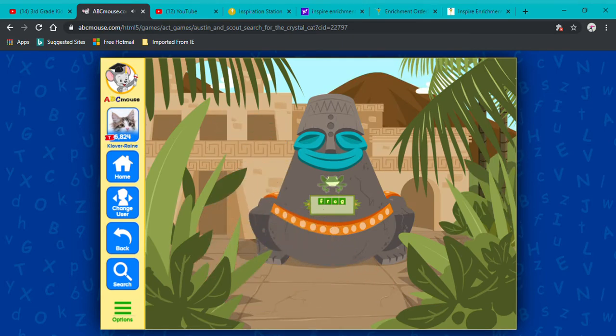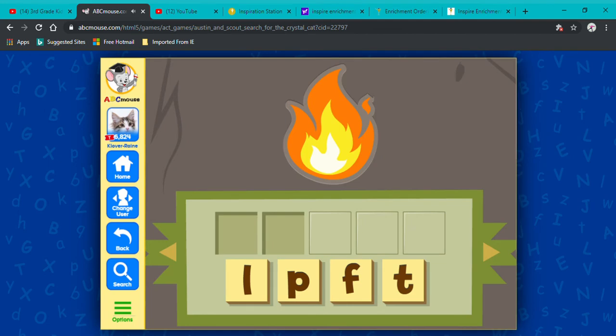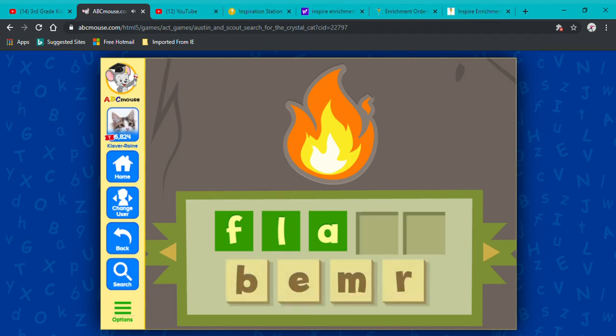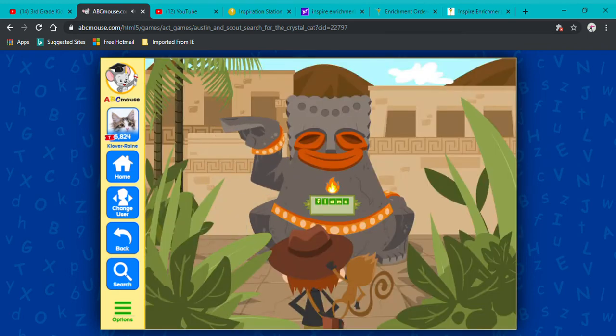You got it! Now drag the right vowel into the middle of the word. You got it! Next, drag the right letters into the end of the word. Awesome job! Oh, it's that way!